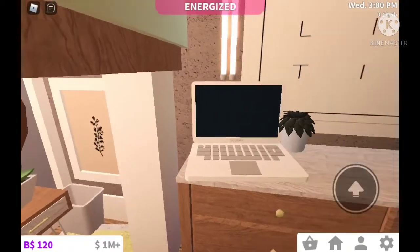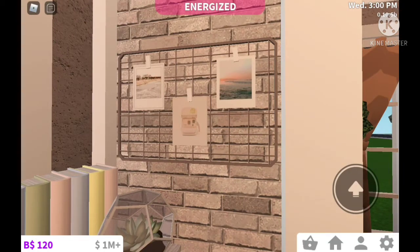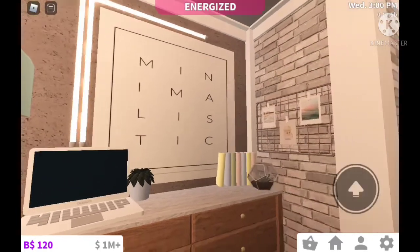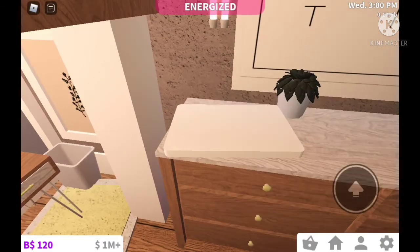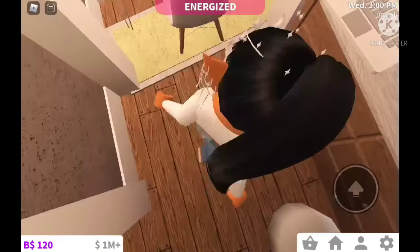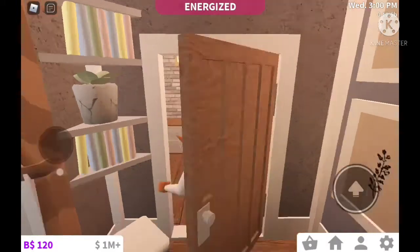Some of y'all might recognize this is my aesthetic grid board — it's a custom advanced placement hack I created, and I actually made a video on it, which I'll be linking below in the description if y'all want to add this to your bedroom too. We even have the laptop over here from the newest update — they added a closeable laptop in Bloxburg, which is so cool. This bedroom is just so nice — it's my favorite bedroom overall, and that's all for this room.